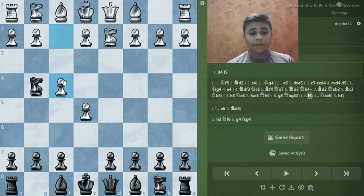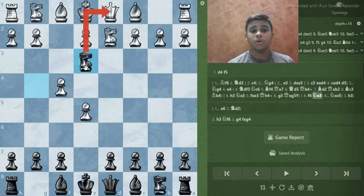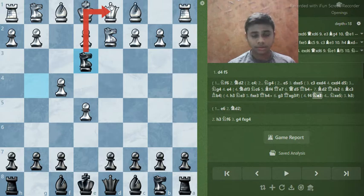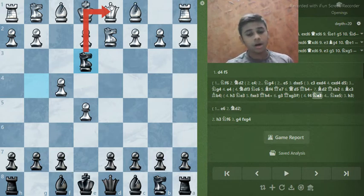If white plays something like h4, it's a very bad move. Why? Knight to b3 and the game is over, guys. The game is over. The queen is trapped. In just four moves the queen on d1 is trapped.